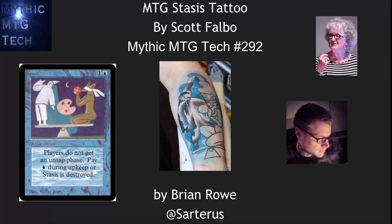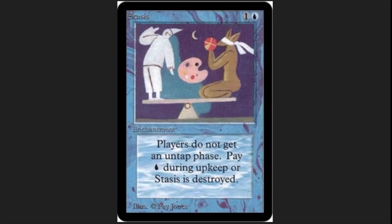My birthday was in early April. I asked for no presents, but if anybody wanted to throw in cash, it would all go towards a magic tattoo. I was able to afford a rather amazing magic tattoo done by Scott Falbo here at Arcanum Studios. It's based off of the card Stasis, and that's where we're really going to go first — a little bit about this card.